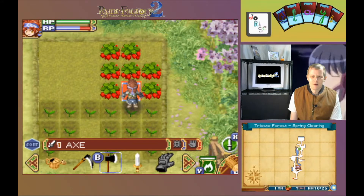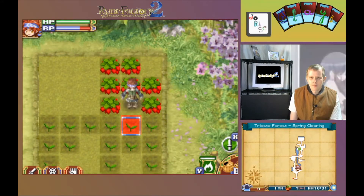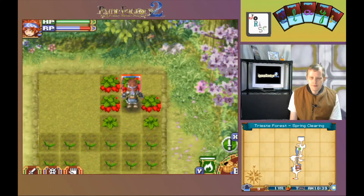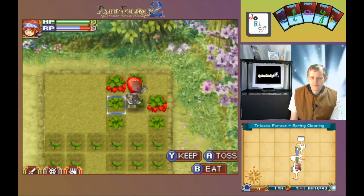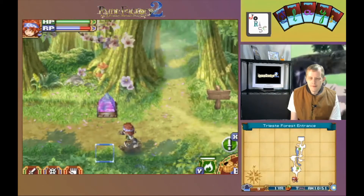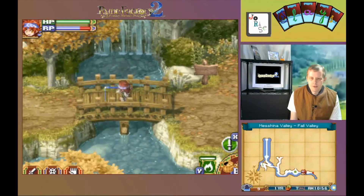Go ahead and wipe out that unused spot, pick these strawberries, and move on. Done with Trieste, over to Mashina.